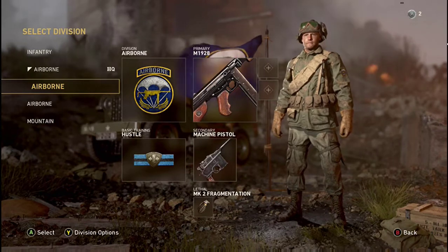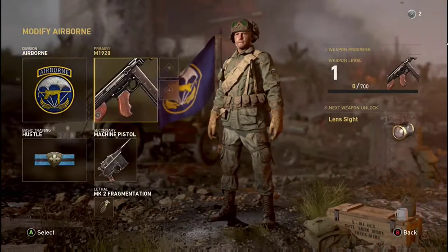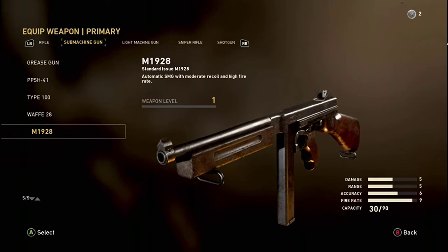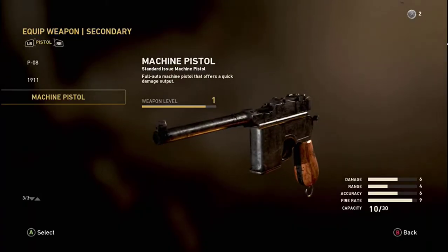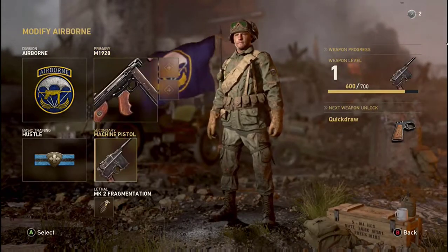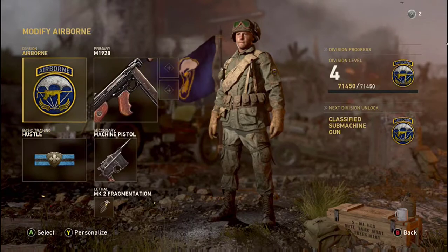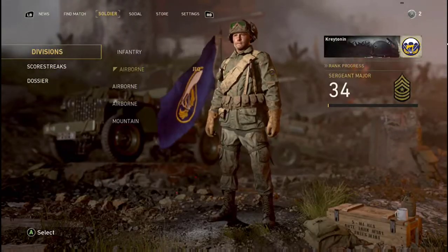What's up everybody, it is Kraytoner bringing you back another video. We are using the new Tommy Gun that was just released today on the beta, which is pretty awesome. They're still releasing stuff, which is incredible. We're also going to be using the machine pistol. I picked this up and didn't know I got a kill with it, so I'll let you guys figure out how good that is. We're running with a frag, running Hustle so you can reload faster, and Airborne.